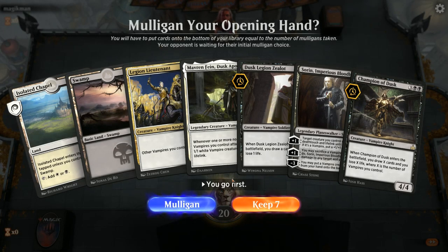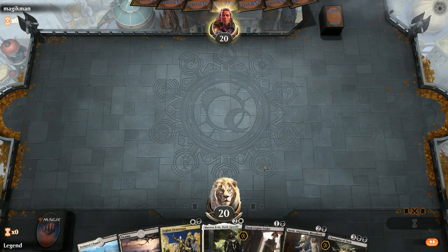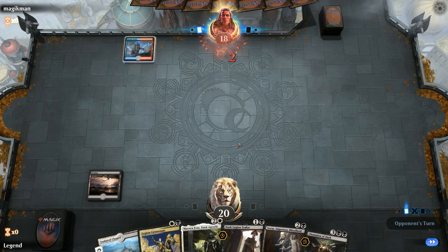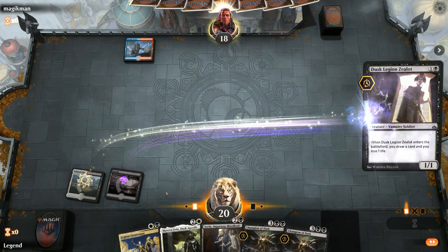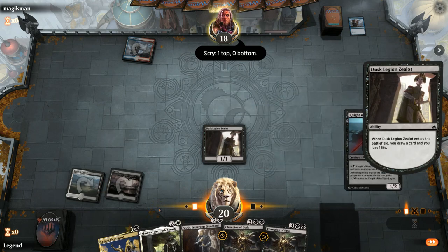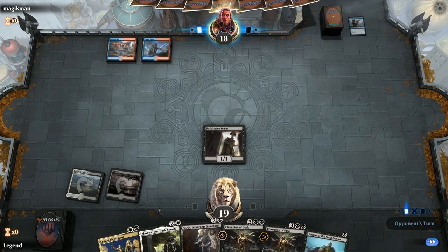We're on the play and missing a one-drop, but I don't think we can send this back. On turn two, depending on whether we hit our land drop, we might play Dusk Legion Zealot since that curves nicely into Sorin. Facing a turn-one Steam Vents, let's just play the zealot here — it's usually better to play Lieutenant when we already have somewhat of a board state so the +1/+1 is immediately impactful. Still no land, so hopefully we find one next turn.